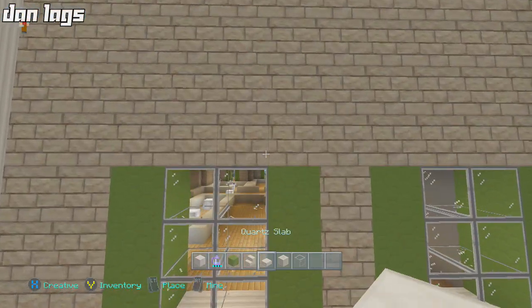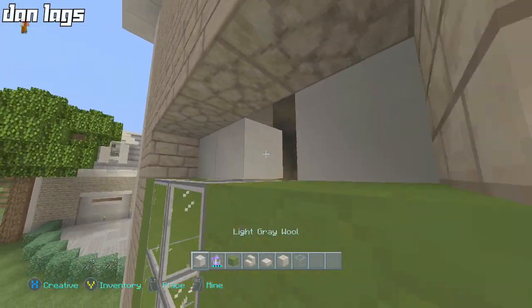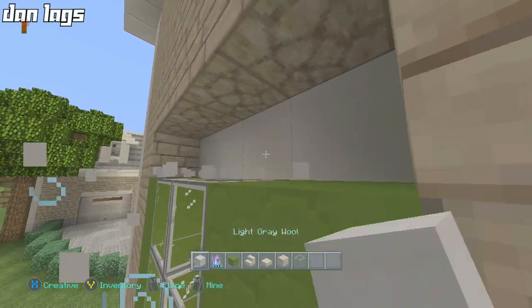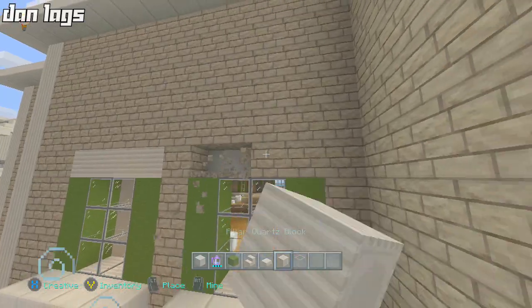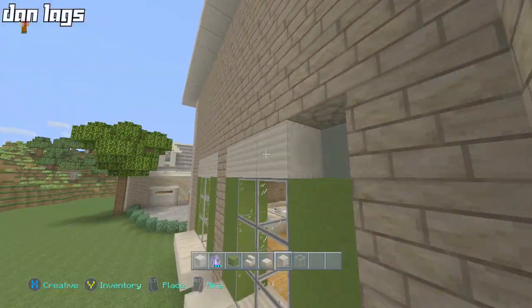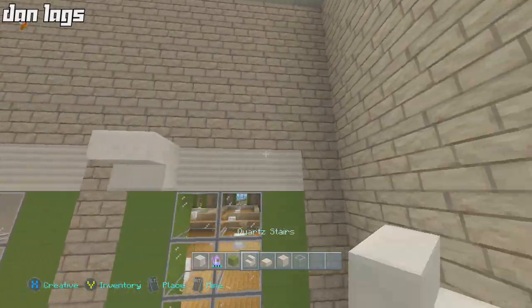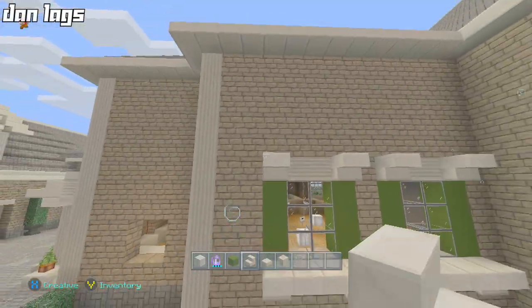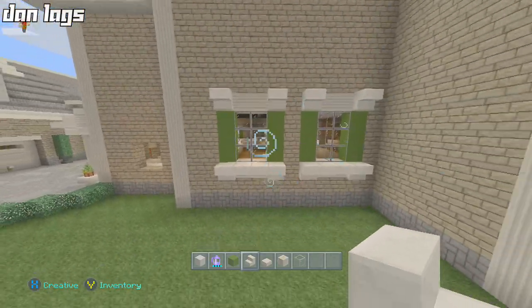What we have left to do on the build is put the windows in, add more detail on the outside and inside, and do some landscaping. I have some really cool ideas for backyard landscaping that I'm excited to try. Okay, we got those windows in just like that.